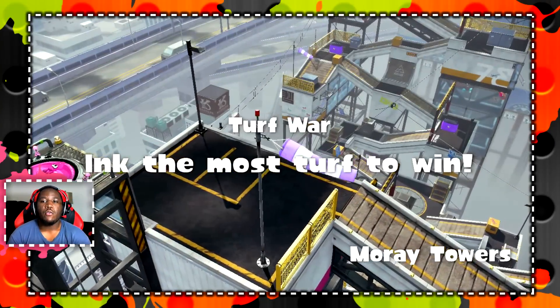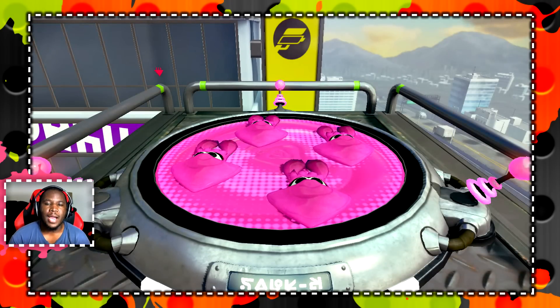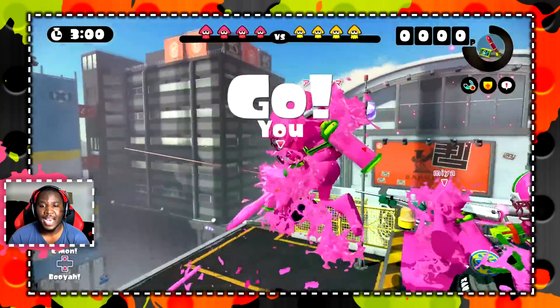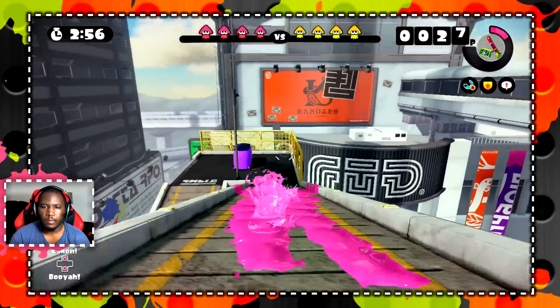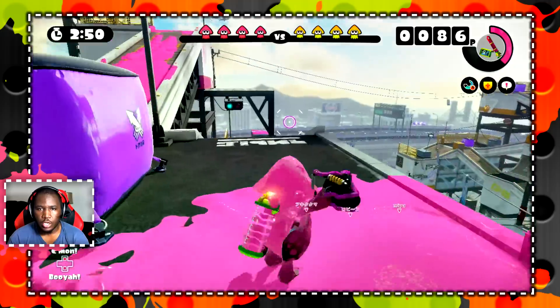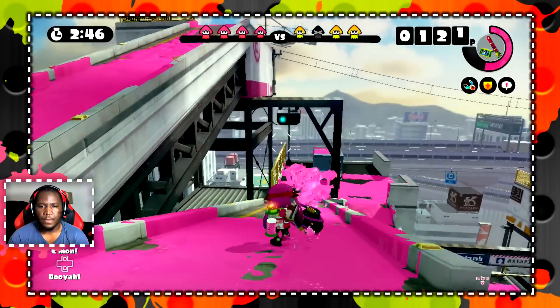Moray Towers — this is going to be really good. The elevation is still crazy, but the Slosher can handle it. We have an E-liter — oh, we have a really good one: an E-liter, a Slosher, a Tri-Slosher, and what looks like a Splat Roller or Krak-On Roller. Either way, we're gonna be covering turf. This is a really good set of weapons right here.